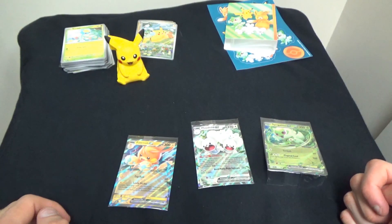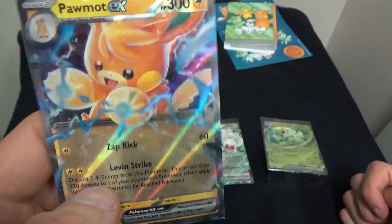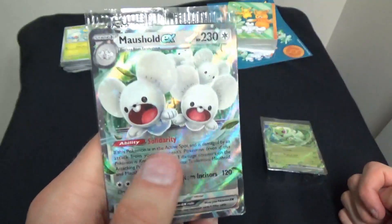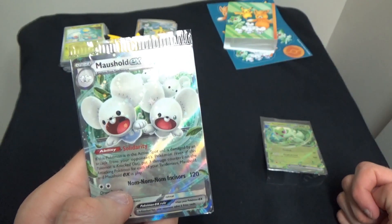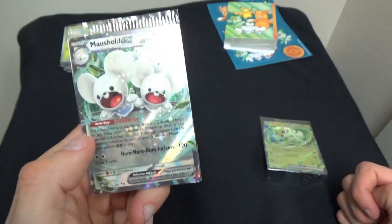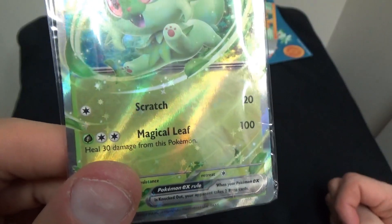I decided to take out the other promos really quick just to show you the whole of what they look like. Here we have Pommon EX — it's got an HP of 300 and its moves are down here, looks really cool, really high powered. And here's the Mousehold EX — its ability is Solidarity: this Pokemon is in the active spot and is damaged by an attack from your opponent's Pokemon; even if this Pokemon is knocked out, put three damage counters on the attacking Pokemon for each of your Tandemouse, Mousehold, and Mousehold EX in play. And finally we have the Sprigatito EX, which is 200 HP — its most powerful attack is Magic Leaf, which heals 30 damage from the Pokemon. That could come in handy, honestly.